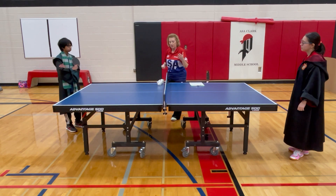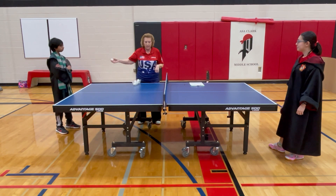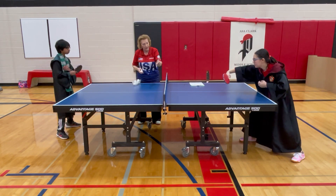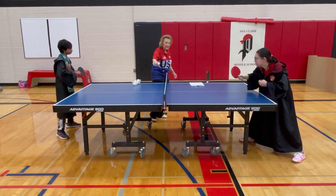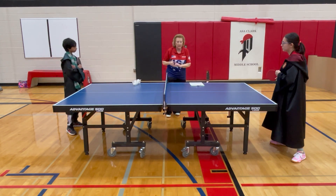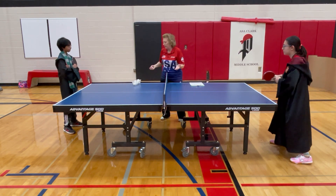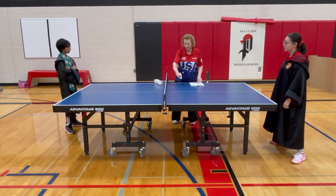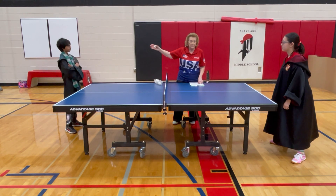Another common issue: if Gryffindor hits the ball with heavy backspin and it lands on Sliverine's side but sits up high and starts going back over the net, Sliverine should be really fast, come over, and hit the ball down on Gryffindor's side of the table to make the point. If it comes back over and touches Gryffindor's side without Sliverine hitting it, Sliverine loses the point.